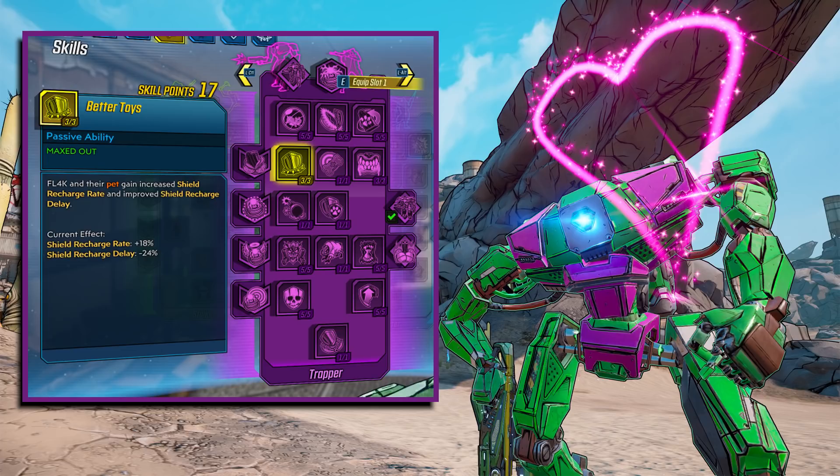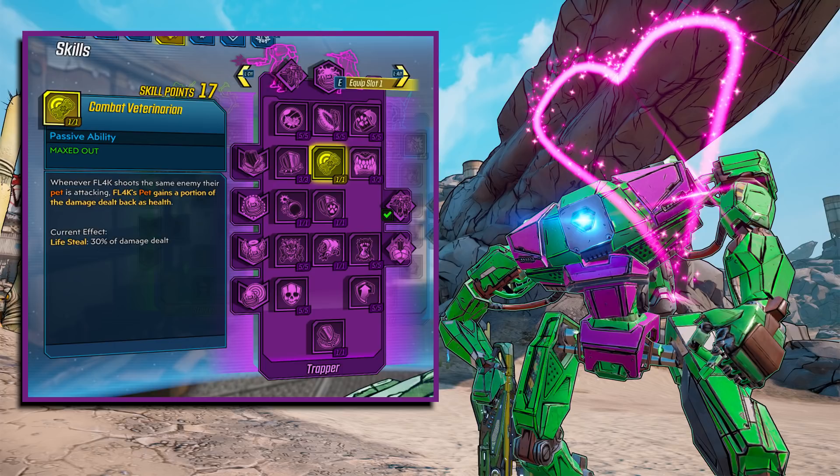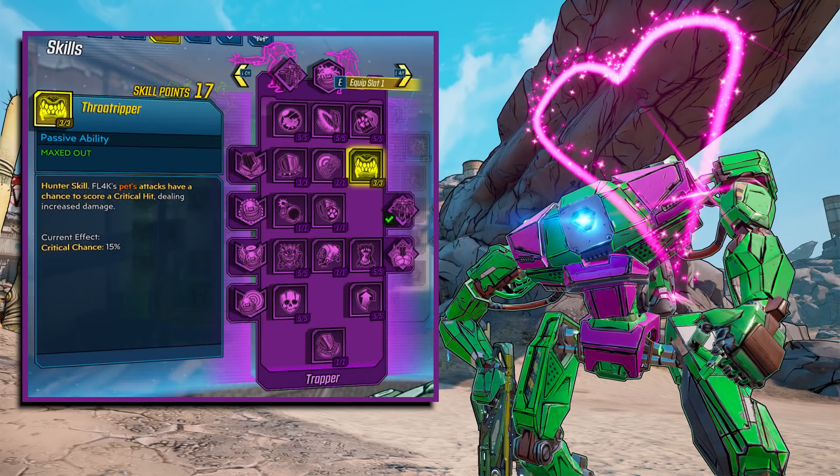Better Toy gives FL4K and their pet increased shield recharge rate and improved shield recharge delay — plus 18% recharge rate and minus 24% recharge delay when maxed. I did not use this one because I set up the build to be hands-free where the pet does everything. Combat Veterinarian is a one-point skill where whenever FL4K shoots the same enemy their pet is attacking, the pet gains 30% of damage dealt back as health — basically a lifesteal. I also had another skill making the bot invincible, so this wasn't needed.